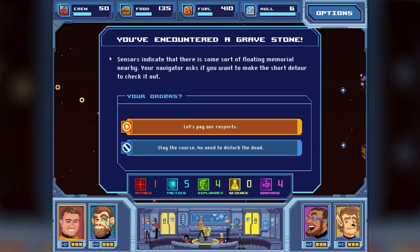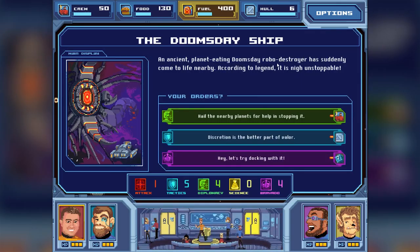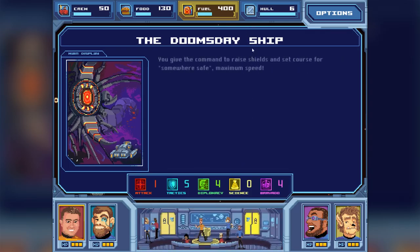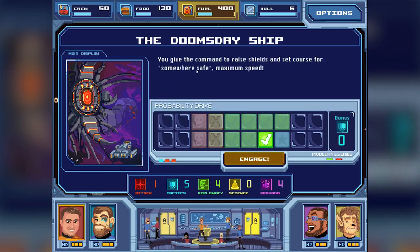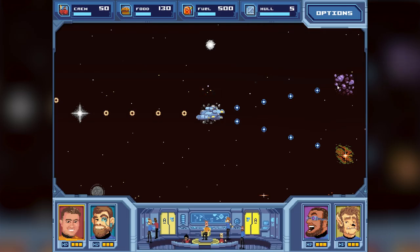You've encountered a gravestone - just going to stay the course and ignore it. The doomsday ship! "An ancient planet-eating doomsday robo-destroyer has suddenly come to life nearby. According to legend, it is nigh unstoppable." Discretion is the better part of valor - I'm going with that. "You give the command to raise shields and set course for somewhere safe. Maximum speed." We succeeded! "The robo-destroyer closes in relentlessly, but runs out of fuel at the last moment." We studied its gigantic fuel cells and took notes. Plus one fuel, just one hull lost - I'd call that a success.